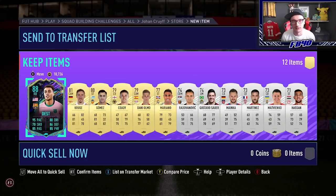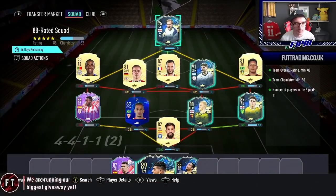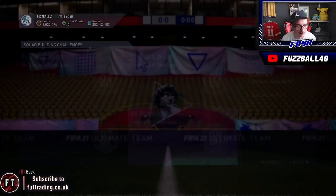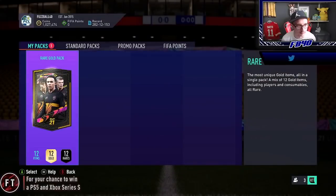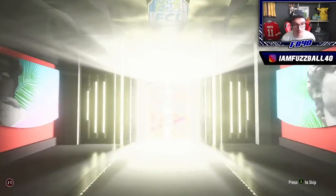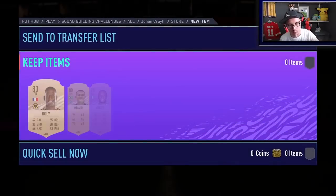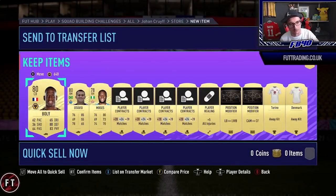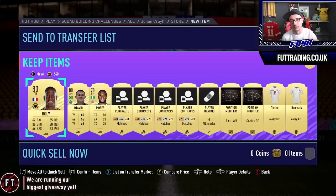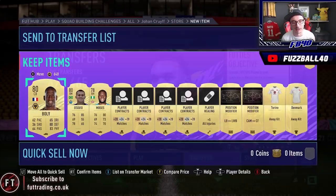The 88-rated Cruyff squad is now done — Harry Kane we got earlier has gone into it. This gives us a rare gold pack, which isn't as good as some others, but it is what it is. Things are starting to accelerate because the 87 and 86-rated squads are pretty easy to complete. Four Cruyff squads done in about an hour.